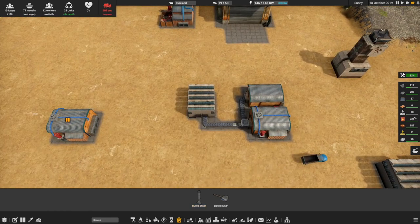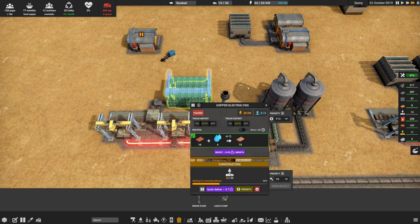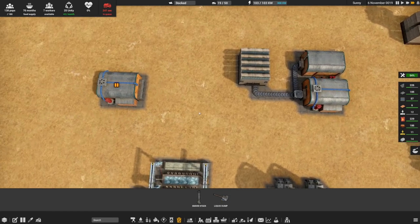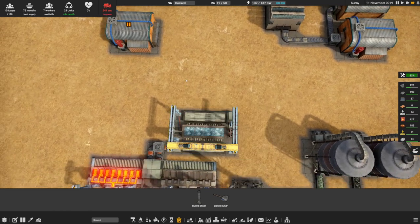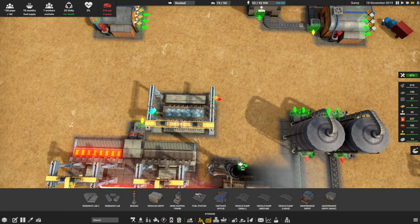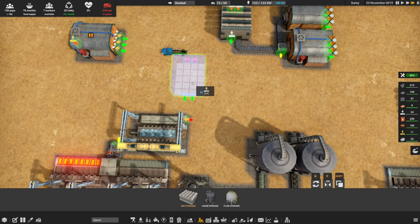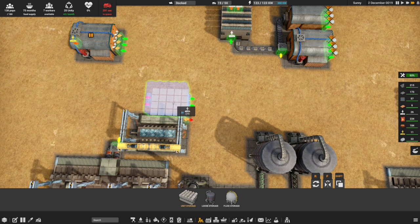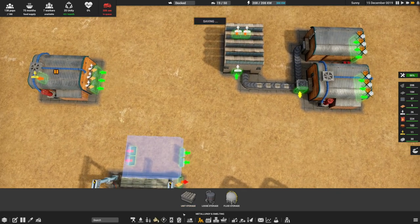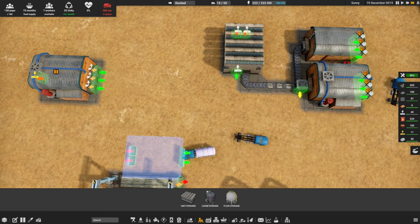We just need to make sure that we fill up on some of these things. Once we have a little bit more of this we'll quickly sort out the rest - about 10 more, okay. I think that's going to finish it off now - perfect. Now the next step is to get some storage available. The next step is to get some storage and have these things automated a little bit more.